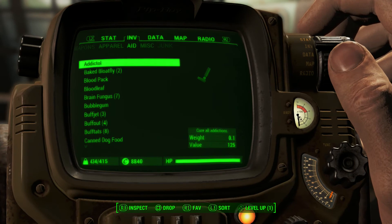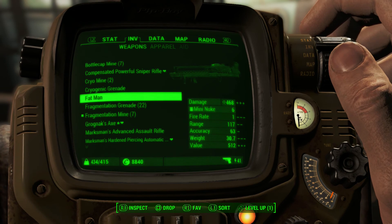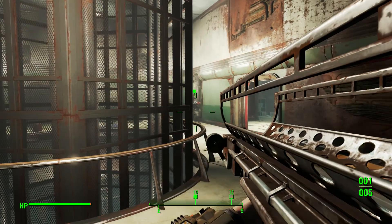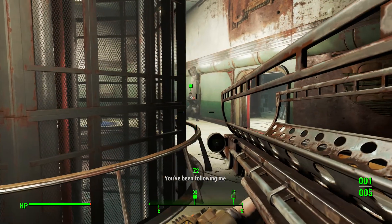The Courser doesn't say much, but so far, no matter what dialogue option I chose, he decided to kill me. So equip the Fat Man — this assumes you've got some mini nukes. Just in case you don't, you get a missile launcher a bit before this boss.